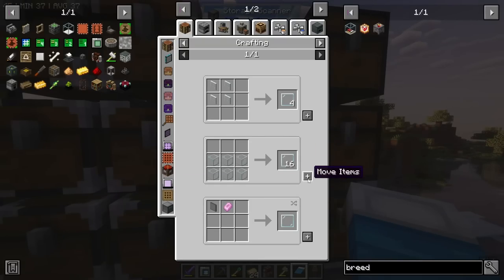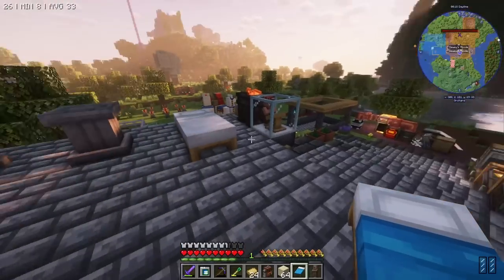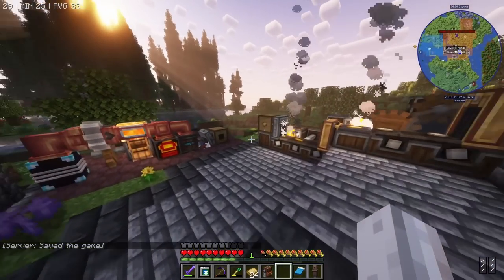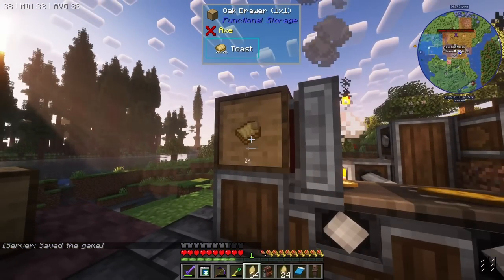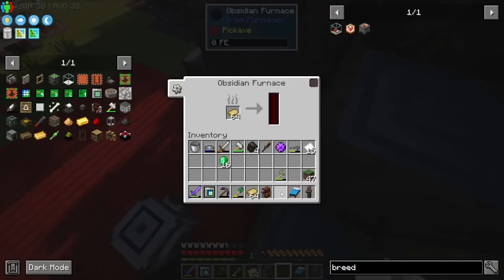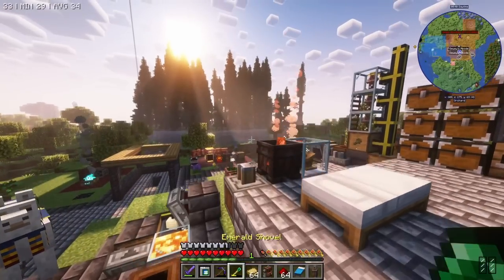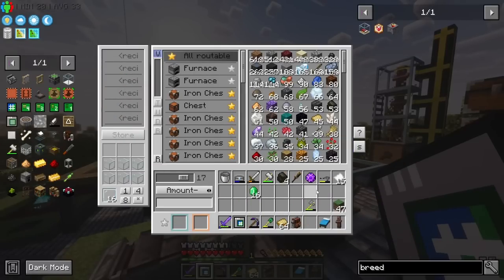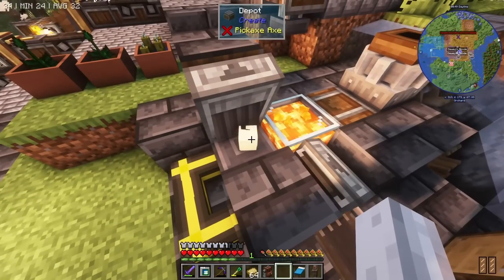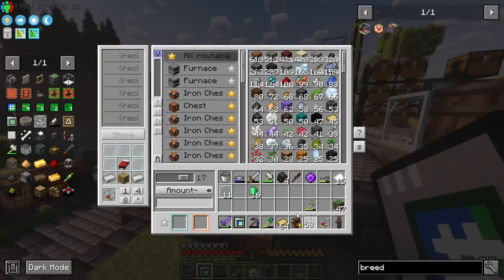We need glass panes to craft the breeder. We don't have glass so I'll smelt some up. I'll also grab out a stack of toast to keep our quarry running longer. The glass should be done soon and then we'll have everything we need. Glass panes - awesome. That should be the breeder. This guy can go anywhere - this area up here looks horrific, like it's close to being a building but we've missed the mark.